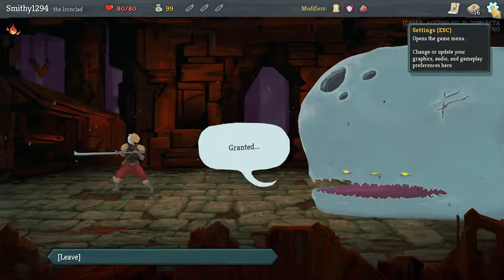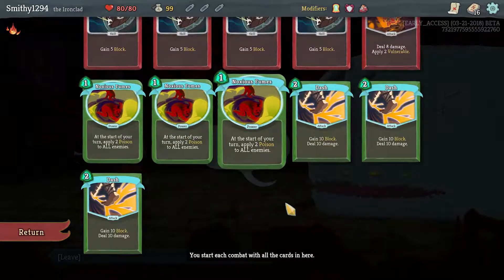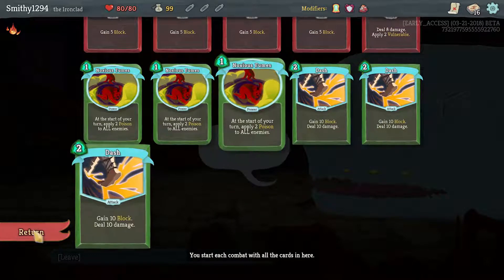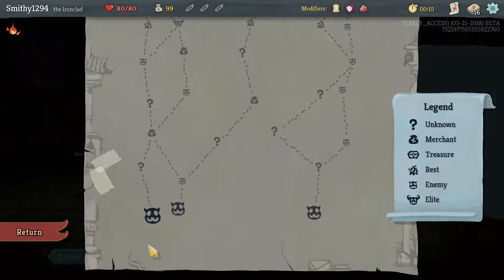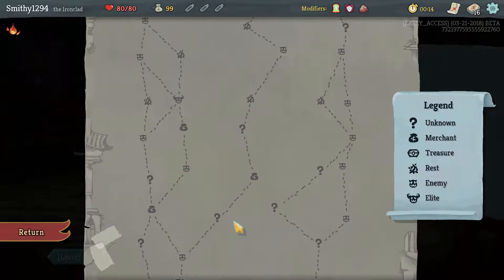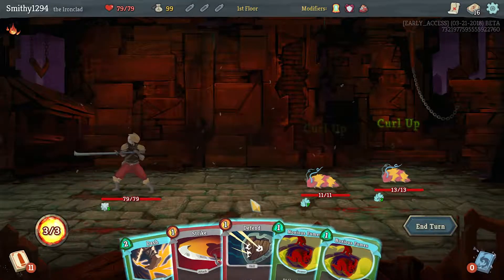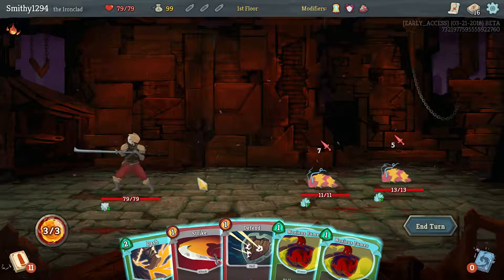We got Noxious Fumes and Dash - three of each of them. Dash is super good, but is it super good early? There's a lot of shops around because we've only got three energy.